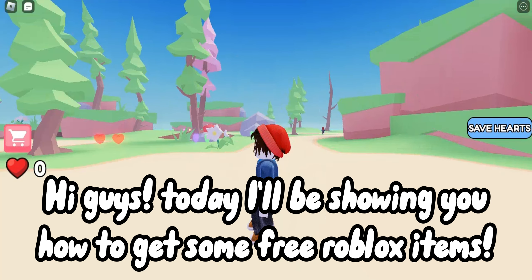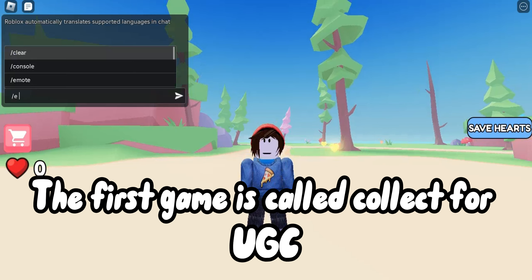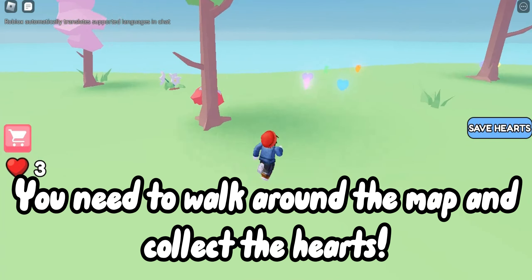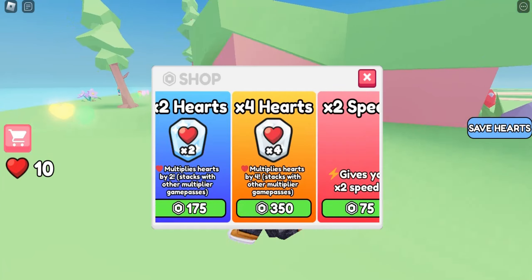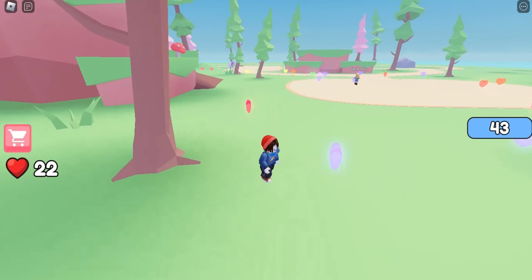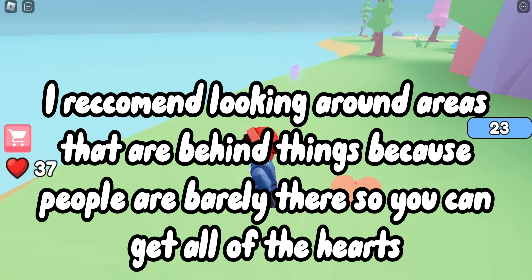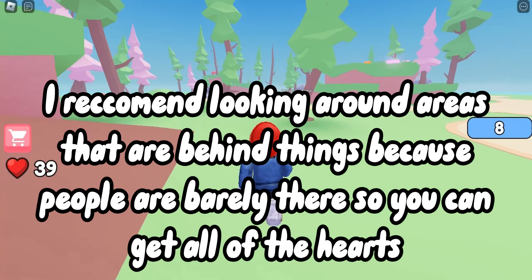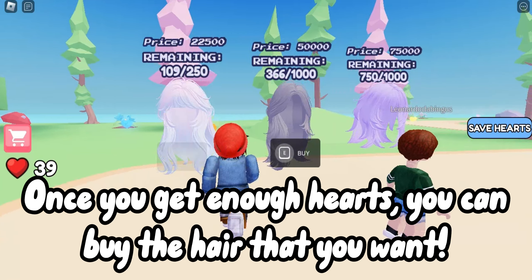Hi guys, today I'll be showing you how to get some free Roblox items. The first game is called Collect for UGC. You need to walk around the map and collect the hearts. I recommend looking around areas that are behind things because people are barely there, so you can get all of the hearts. Once you get enough hearts, you can buy the hair that you want.